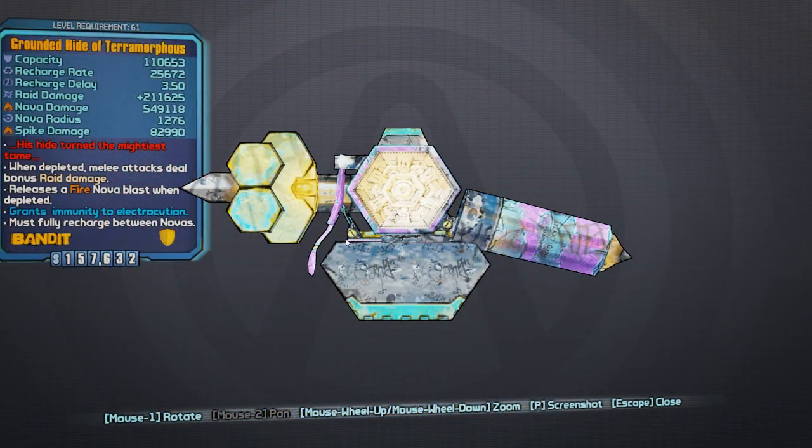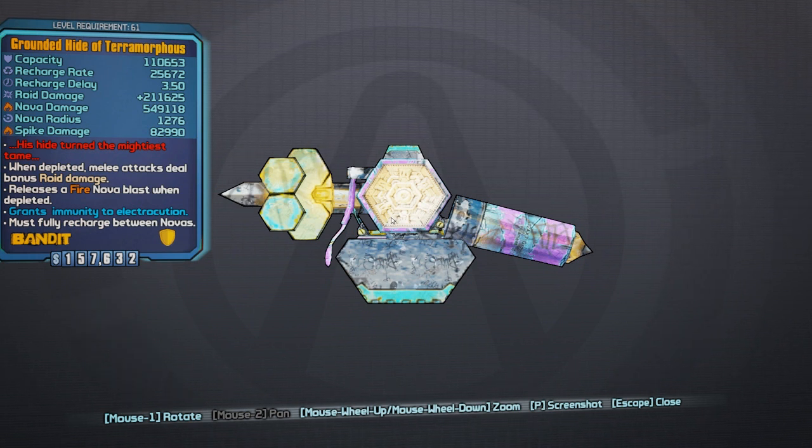Now this shield, the Grounded Hide of Terramorphous, which you can acquire from killing Terramorphous the Invincible, is an all-in-one kind of shield. It has a reasonable capacity, recharge rate and delay. It has roid damage — when you perform a melee attack it's going to add 211,000 to whatever melee damage you cause. As it reads: when depleted, melee attacks deal additional bonus roid damage. This shield also causes Nova damage, which we've already covered.